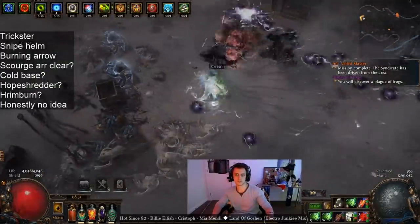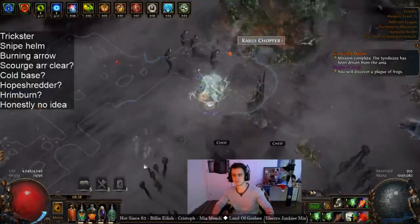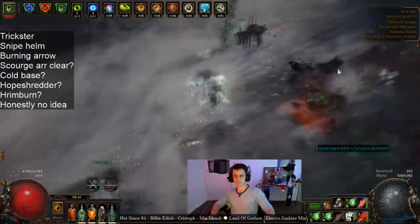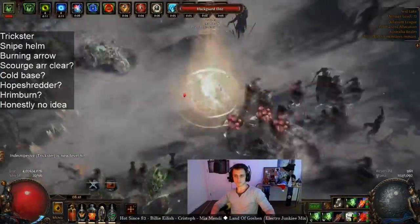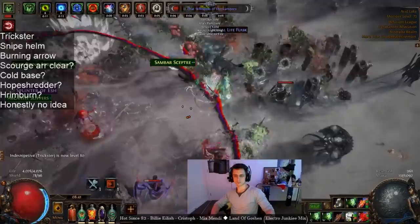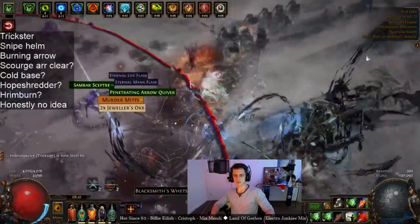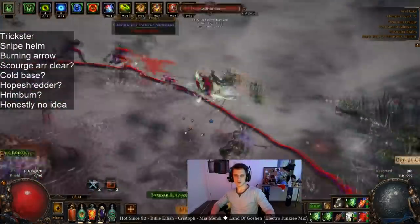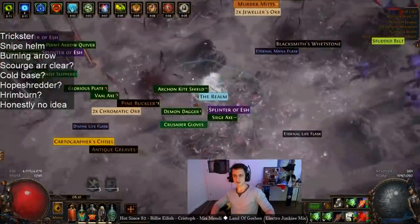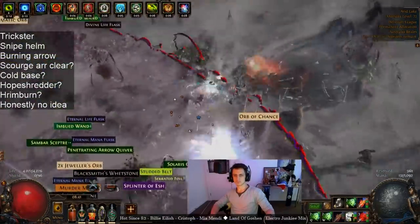The only real downside is you have to stand still and wind up to six charges — based on your attack speed, so you can make it pretty quick. In some boss fights it'll be tough to reach full charge. As you can see on this huge juicy map — double beyonded, sextanted, and scarabed — we don't even use the Assalem Helm. It only factors in for boss fights, and that's the one thing that's been lacking in Ignite builds for the past couple years: single target damage.